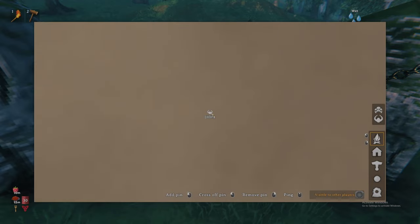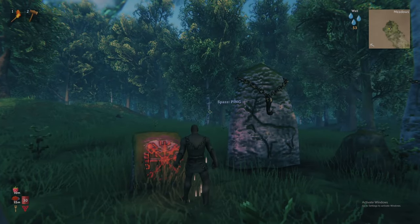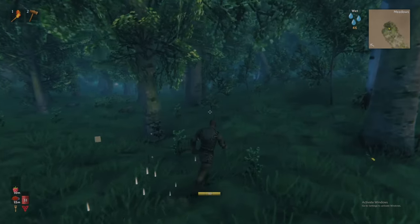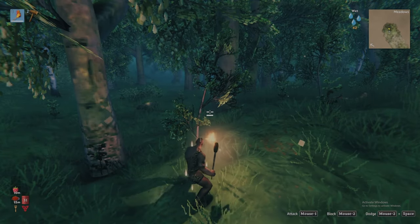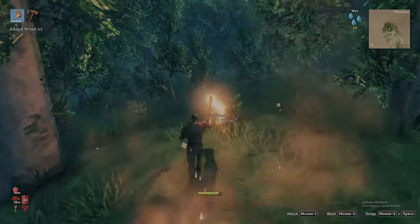Future bosses will each have their own VegVisir stones hidden in their native biomes. At this point, you can leave the stone circle to find five stone and two wood. These can be found on the ground, or you can bash saplings for additional wood. The torch provided is an excellent tool for breaking the saplings quickly, left-clicking to attack them.